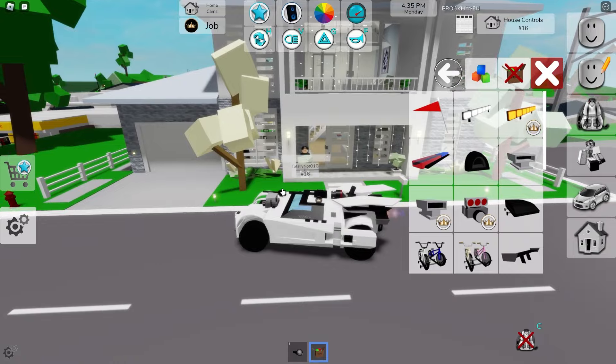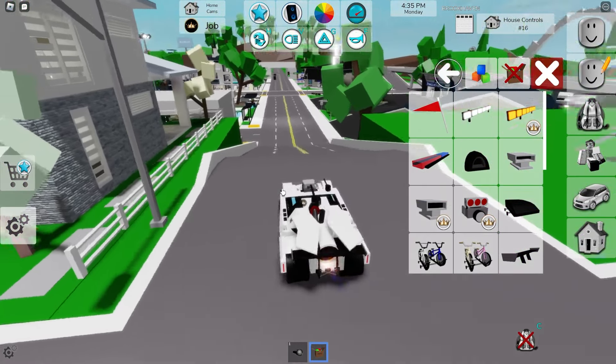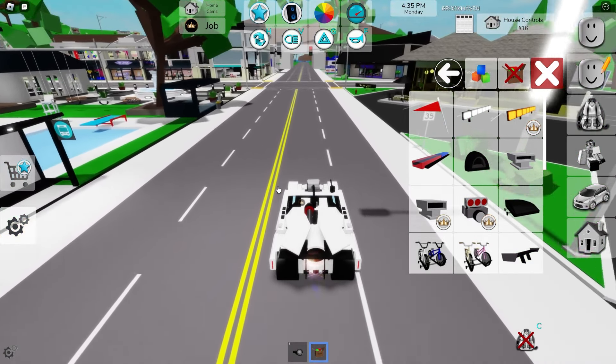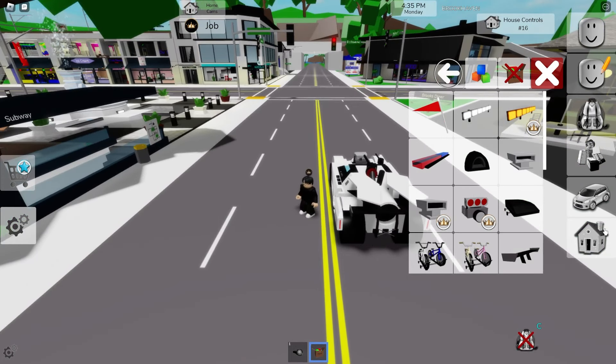The key to placing props is to stand very straight in front, or go into first person — that helps a lot too. Also, there is no wait time for VIP. This is something I missed when the update first dropped. Up here it says 'no wait time for VIP' — this means your vehicles are going to spawn quicker and your house won't have a wait time. Previously there was a 10-minute wait time, which is not good. This little indicator changes and alerts you.